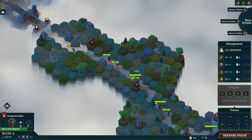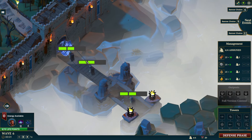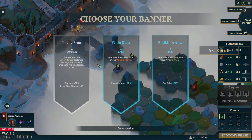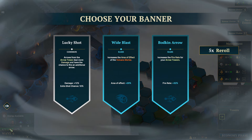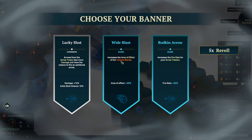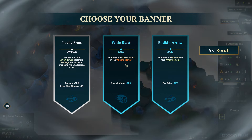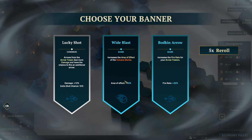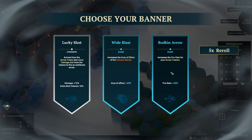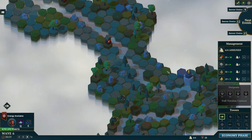Oh gosh, that's a lot of dudes. Are we going to lose already? We're down to four life points — that's crazy. We could do wide blast, a rare banner that increases the area of effect of the volcano mortar by 20%. Or we could increase fire rate of our arrow towers by 32%. Let's do that — that's a solid one.